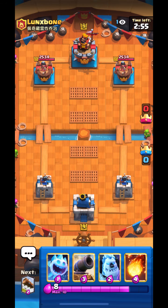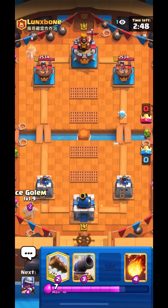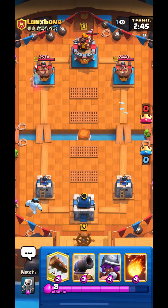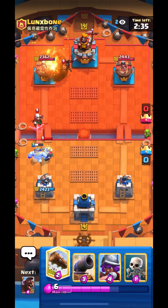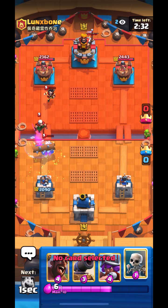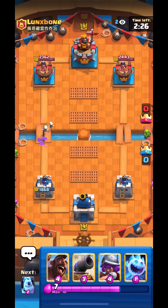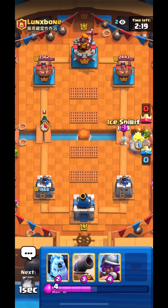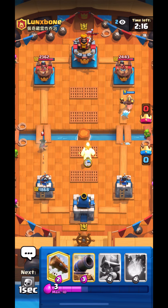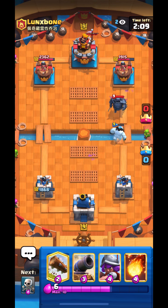Alright, so this guy is using Pekka Bridge Spam. I wish I could use Pekka Bridge Spam — hopefully I can do very well in this GT. He goes Royal Ghost so I just go for an Ice Column. The only deck I'm scared of is Goblin Drill — if it wasn't for Goblin Drill I'd have so much confidence. But the Goblin Drill is very annoying.